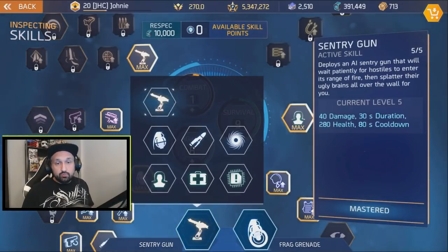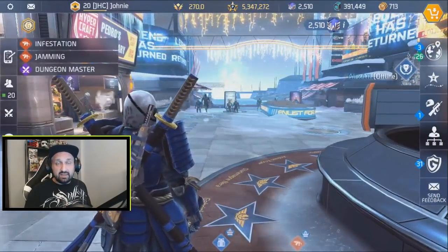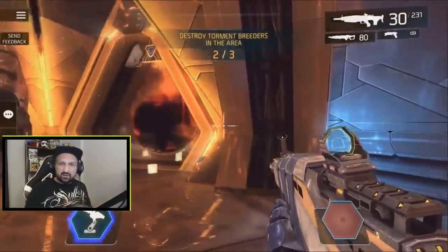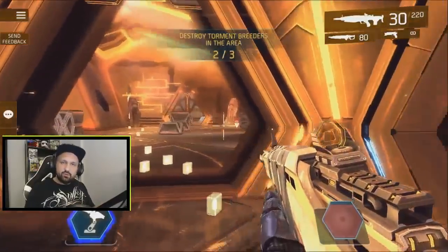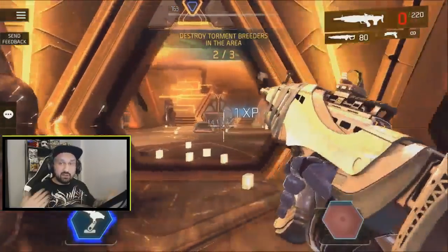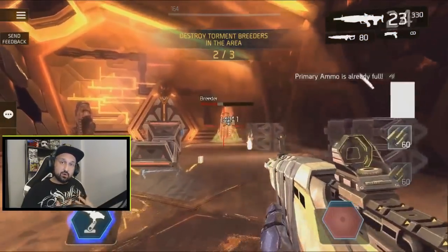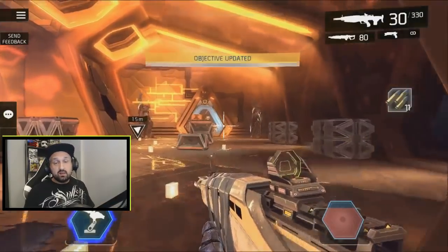It's easier to do in blue missions. I like sentry gun for this ribbon — that's how I farmed it. Sentry gun and AM bomb, then I look for infestation missions. With infestation you can take your time: kill one breeder at a time, kill the couple of enemies that spawn, then move slowly. AM bomb is really good, you can let your skills recharge. Sentry gun draws aggro so enemies go to the sentry instead of you.